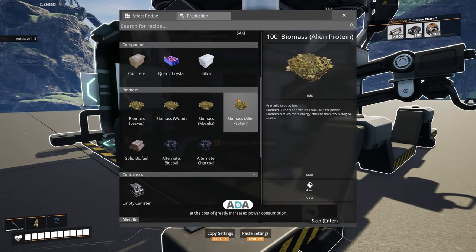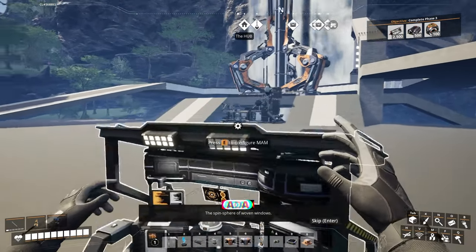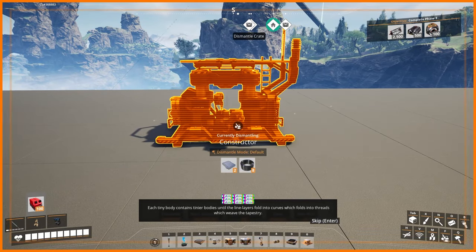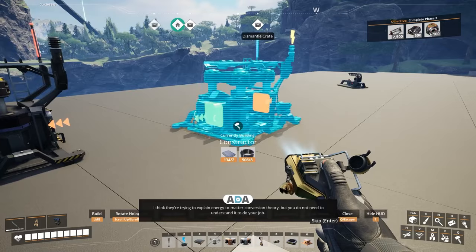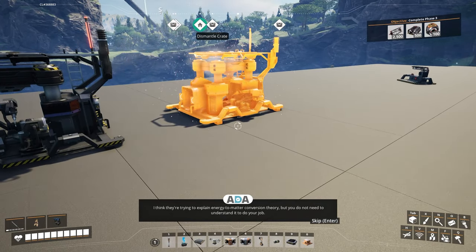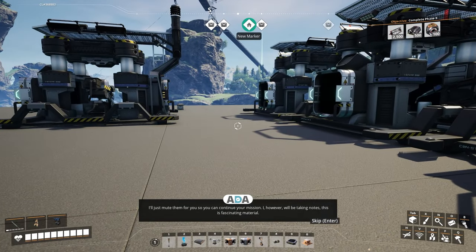The game lore reads: 'Flow cycles within flow cycles, make explosions into temples — the spin sphere of woven windows, each tiny body contains tighter bodies until the line layers fold into curves, which fold into threads, which weave the tapestry, a song of light and leaf and flower, a dance of matter.' I think they're trying to explain energy-to-matter conversion theory but you don't need to understand it to do your job. However, I will be taking notes — this is fascinating material.